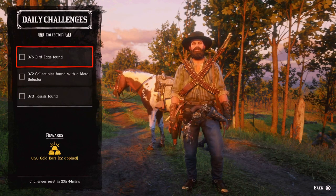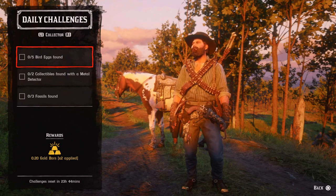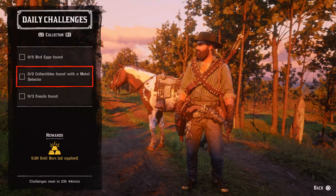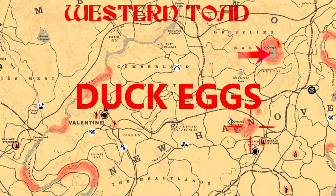For the Collector: five bird eggs found — I'll show you the locations for the duck eggs. There are five of them in the nest, so when you pick them up you will complete this daily challenge. Just make sure you don't already have more than five in your satchel. Two collectibles found with a metal detector and three fossils found.